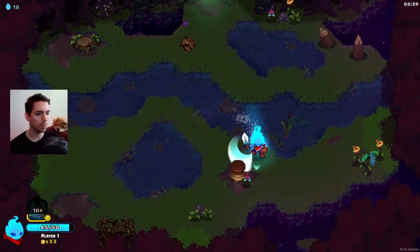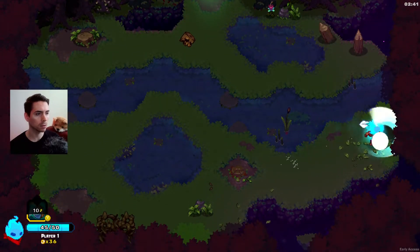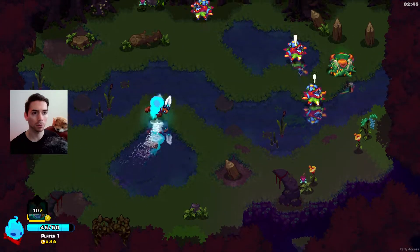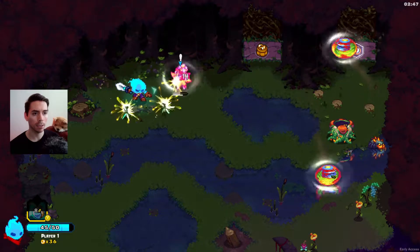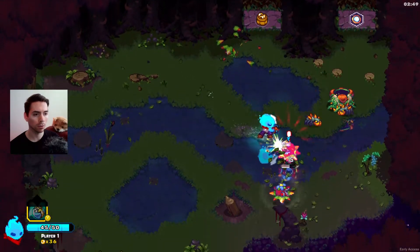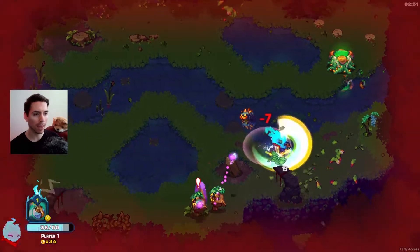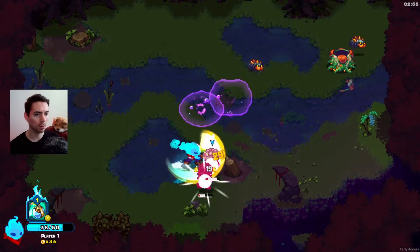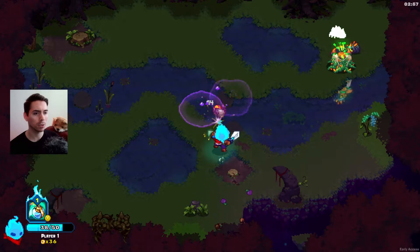Wait, was there like poison around me? What was that? Ah, pox. A new relic! What if I just go ham on these? Ah yeah, don't go ham on them. So they do poison the ground — good to know.